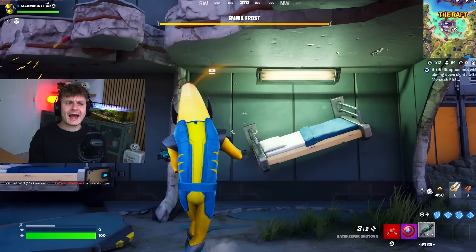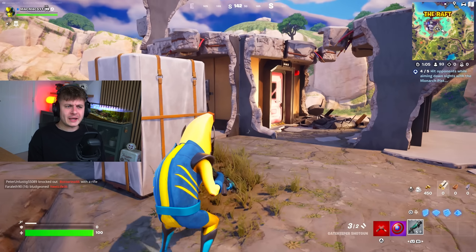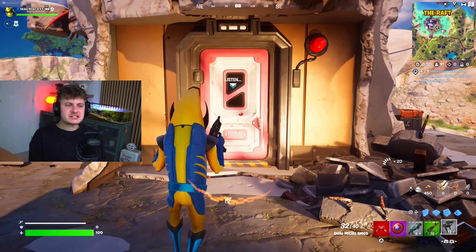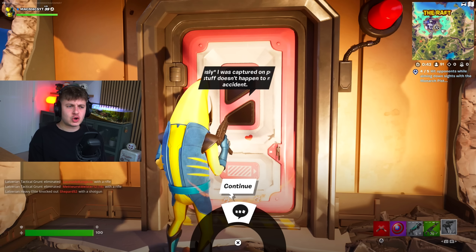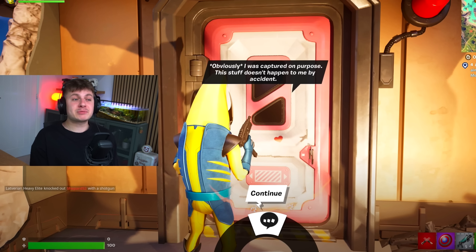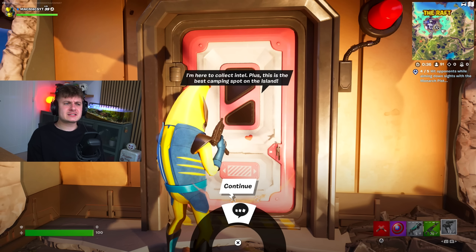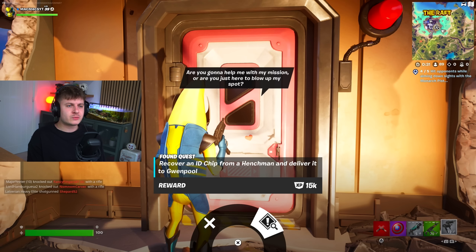Under the lasers. Gwenpool isn't actually inside the main prison — she's actually on the outskirts here in a weird little shack. This looks like it was part of the prison originally. And now she's behind this door — it's pink, obviously colored in the theme of Gwenpool. Let's talk to her. She says: 'I was captured on purpose. This stuff doesn't happen to me by accident. I'm here to collect intel. Plus, this is the best camping spot on the island. Are you going to help me with my mission, or are you going to blow up the spot?'